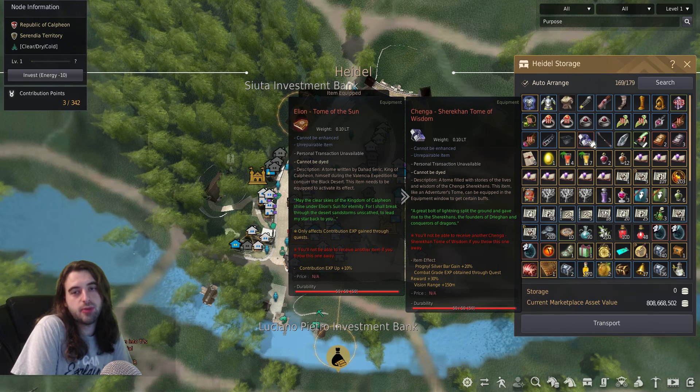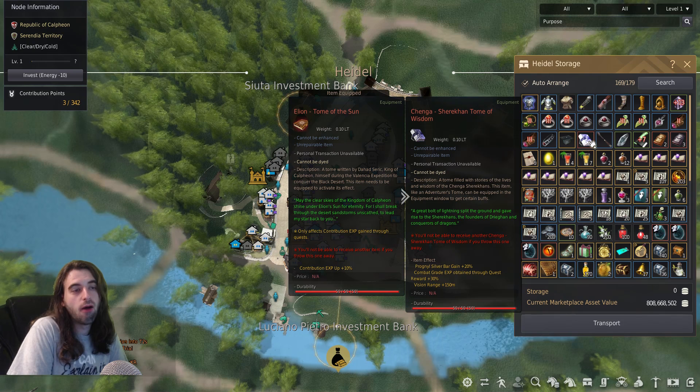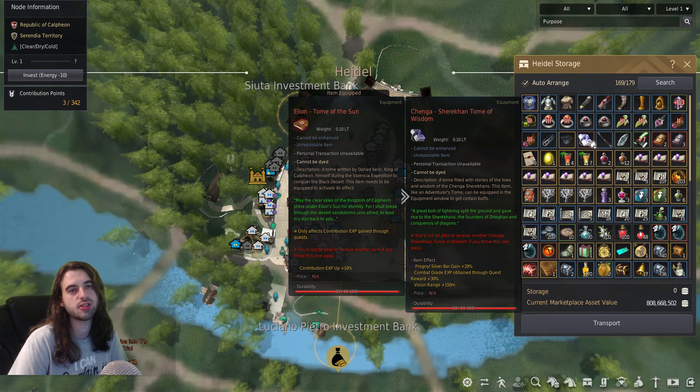Also, make sure your Chenga Tome is equipped. You do not want to know the number of angry people I get in the comments saying this guide is wrong, and when I ask how far behind they are, they're literally 30% behind where they should be — and then they admit they didn't have the Chenga Tome on. There is literally just enough EXP to hit level 61, so you need to have this tome on. Don't forget it, and if you do forget it, don't blame me.